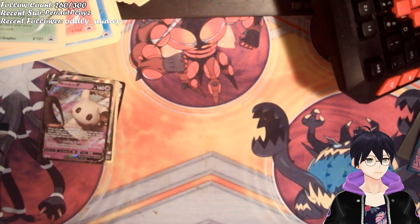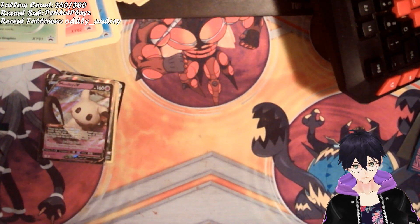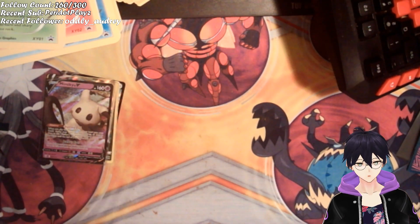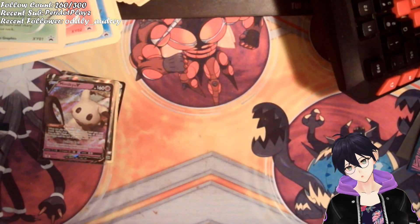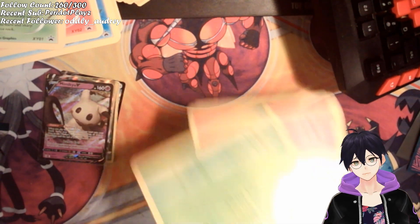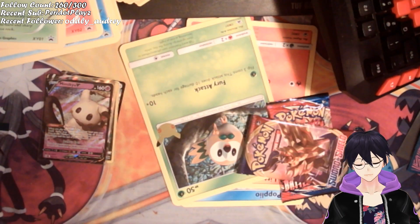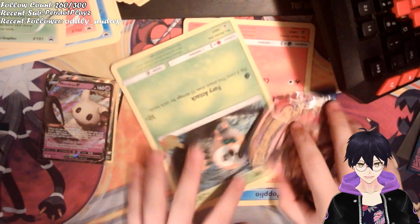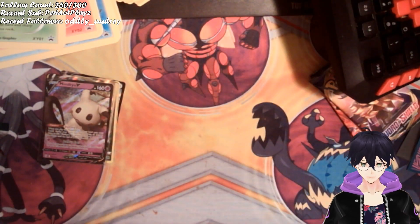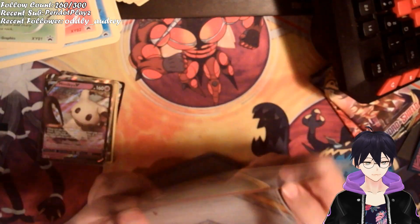Next up is the Alolan partner pack. There's our promo cards. We've got Alolan's shield in battle style this time. There's a Rowlet, our Litten, and our Popplio.